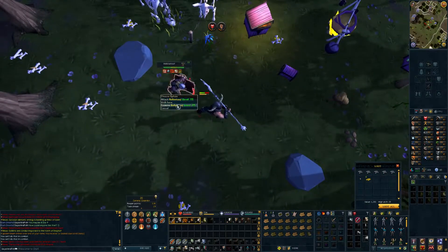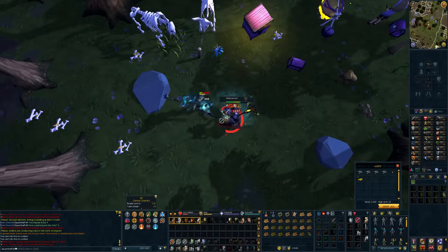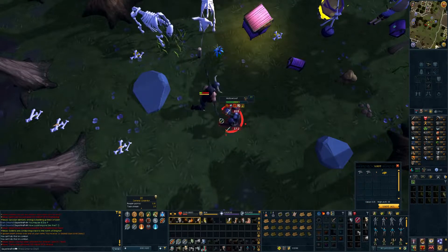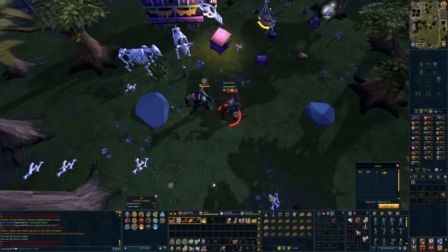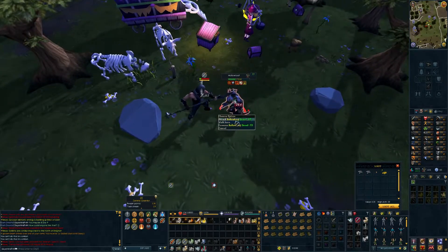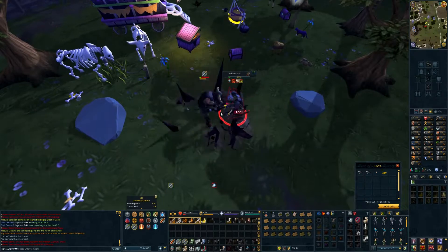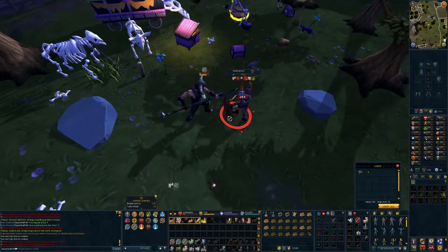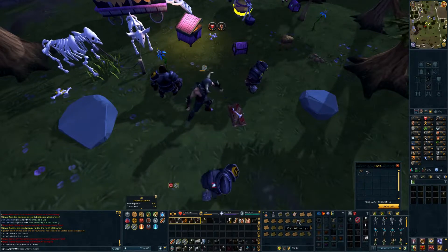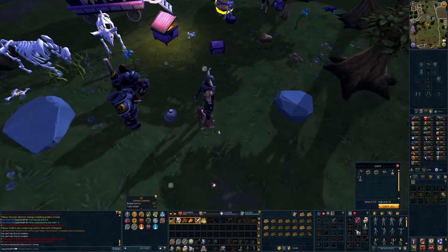Hello everyone and welcome to episode 21 of Slayer and PVM Locked. Today we are not going to be doing any crazy boss fights - that's all coming up next episode. Today we're going back to basics to get some raw levels, some gear, and some genuinely good upgrades. It's taken quite a while to get the footage because the milestones are getting a little bit further apart, especially without the big PVM bosses, but we'll jump into it.